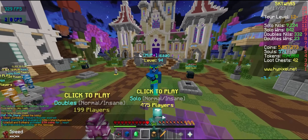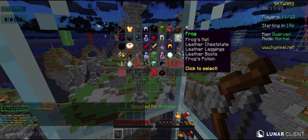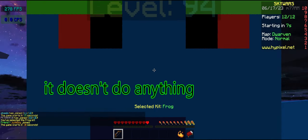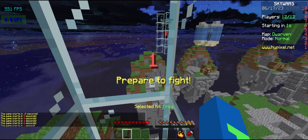Hey guys, I'm Isaac and in this video I'll be continuing my Skyward series where I try and win with every single kit. Today's kit will be the frog kit. This kit is kind of interesting because of the potion — otherwise it's just like the leather well plus the hat, but it doesn't really do anything. I've never used frog before, so this is gonna be literally my first time using it.